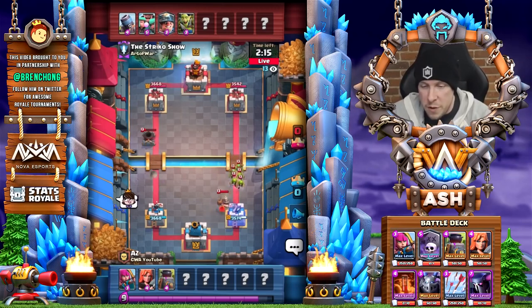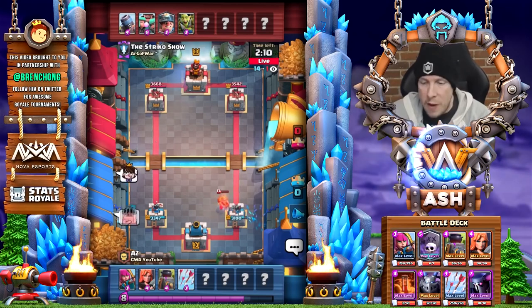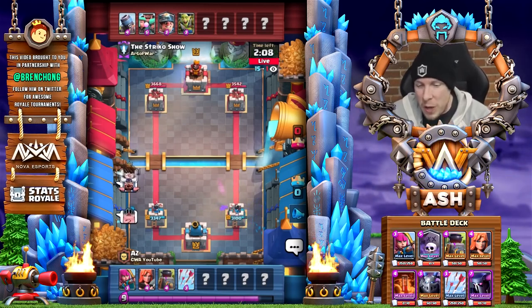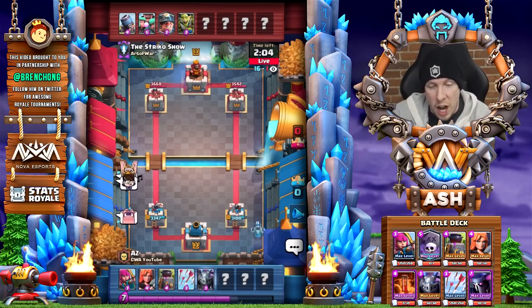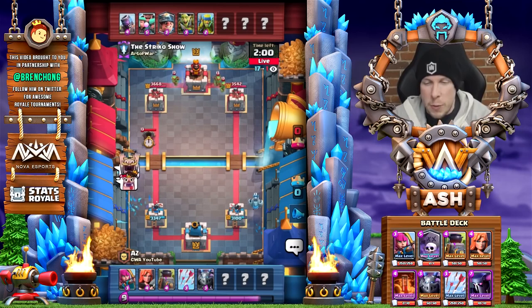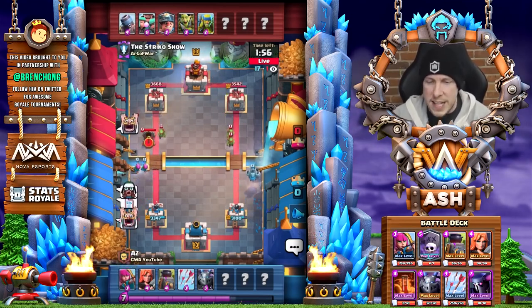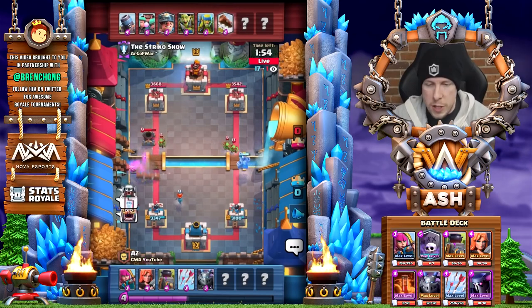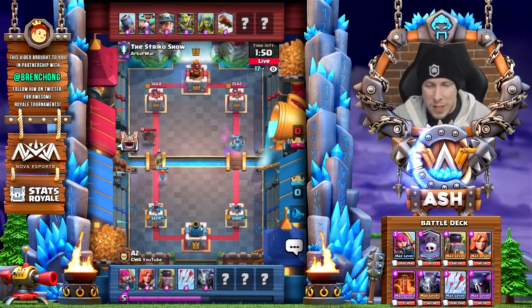We don't have furnace in hand at this point, so he's forced to use arrows against that goblin gang and miner on our right tower — 3,100 HP remaining on the right tower. Meanwhile the mortar connected for a shot on the left tower as well, so the opponent is first to strike. Let's see when he uses his first graveyard in this matchup. Archers are going to be squashed there by that log plus one mortar hit.